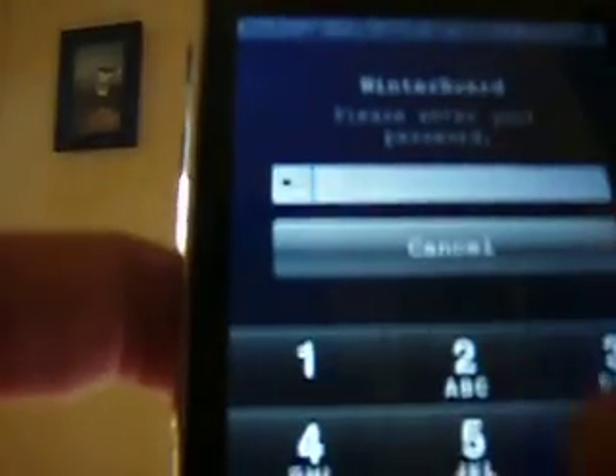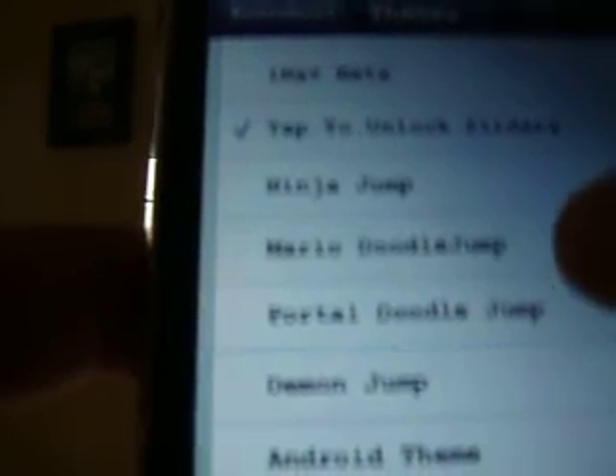Then you go to your Winterboard. Then you load up to your Winterboard. Winterboard's nice because it loads instantly after you type it up. Select themes. You should have ninja jump, Mario, doodle jump, portal doodle jump, and demon jump. What you do is you click them really fast, go to Winterboard, and you re-spring. I'm showing you the full detail. This may take a long while to re-spring. And I do have about 14 other hacks.